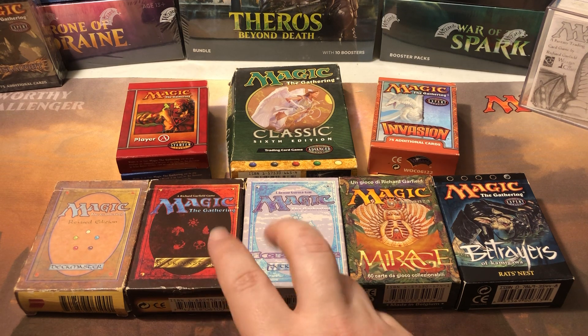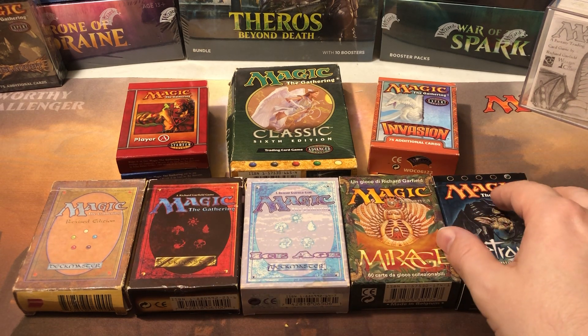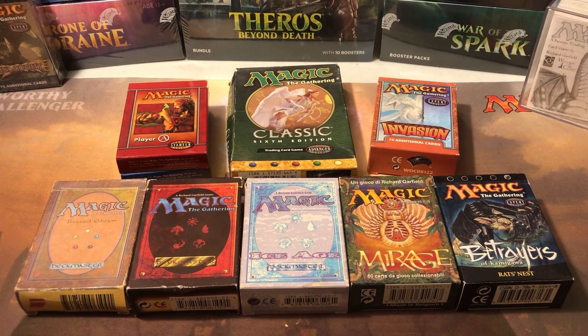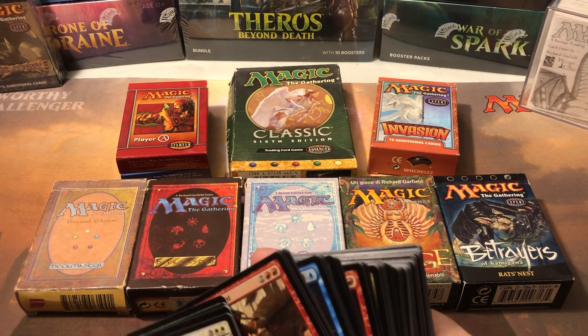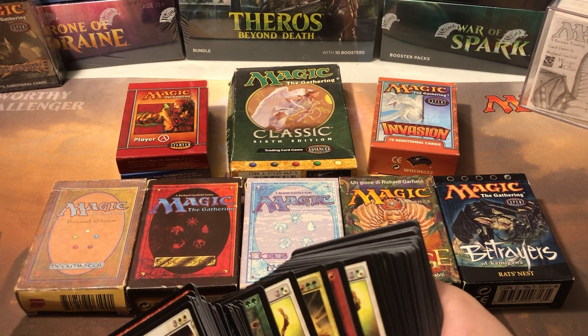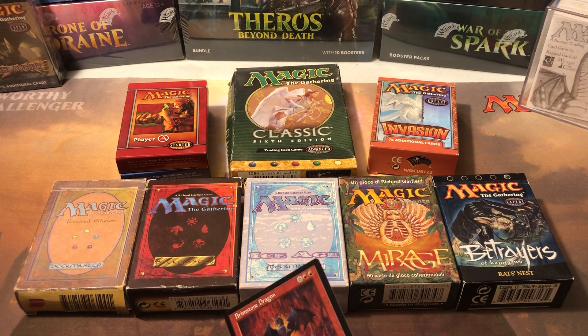Portal came out in 1997, a couple years after those sets. Portal was made to be a starter-level version of the game. If you see old Portal cards — for example, here's a Portal card in the Mystery Boosters: Brimstone Dragon. What they did was they had very simplified text, with a little sword for attack and a shield for defense.